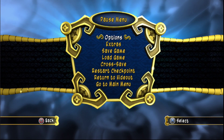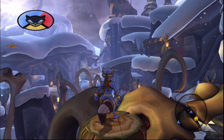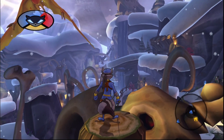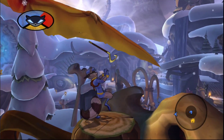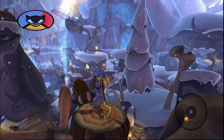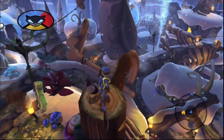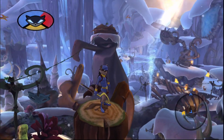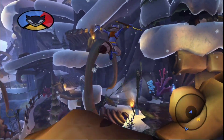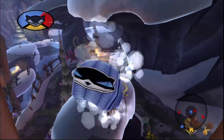Welcome back to Sly Cooper 4: Thieves in Time. We have some clues to get — I see one up there, I think I can get it. There's a vine, and a clue over there in that bird's nest, and a clue in that circle which will bring us to 25. Let me make sure I don't miss anything else. I think we're good, so let's just go and see what will happen.